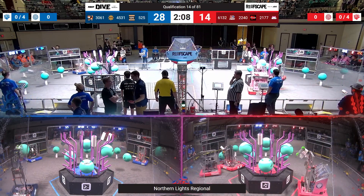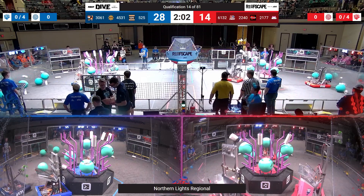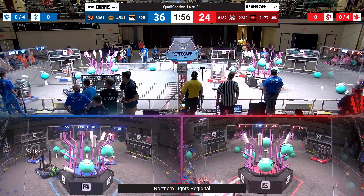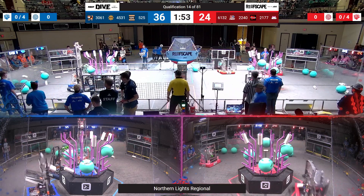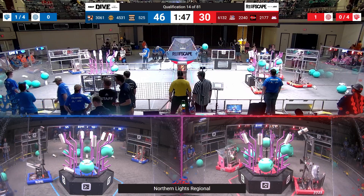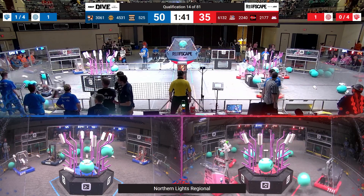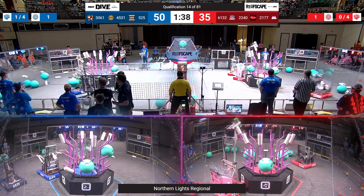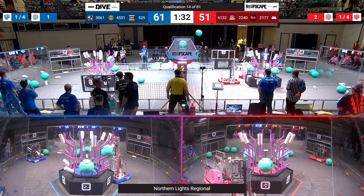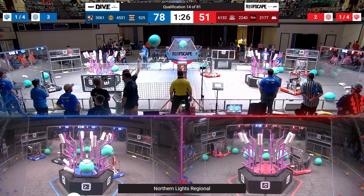Red Alliance making quick work trying to get as much coral as they can, jockeying for position. Over on blue alliance, Sport Dogs with those quick cycle times filling up the L4, top of the reef. Blue alliance partner 3061 has what I would refer to as a hopper intake, very successfully loading coral with their human player. Very quick cycle times.